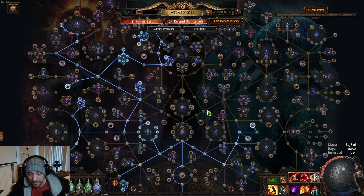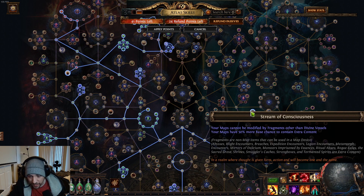Because we are not using any scarabs, sextants, or anything like that in the map device, Stream of Consciousness over here is very powerful. You cannot use scarabs and map fragments, but you will get 50% more base chance to contain extra content. This is very strong in the beginning if you are not juicing your maps — and even strong at the end if you still don't feel like using scarabs, which I don't feel like doing 95% of the time.